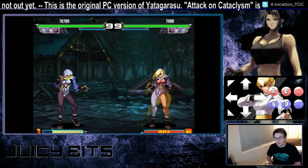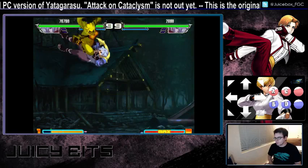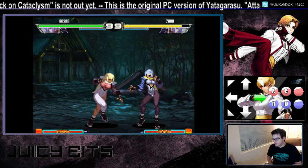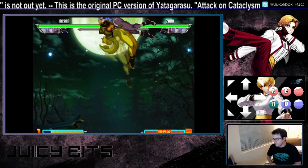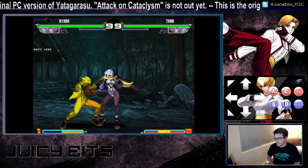At least with the meterless version that's true. However, the EX version of this command grab can be done without charge — you can just hit down-up both punches. You can jump over someone's head and do the command grab, or dash forward into the EX command grab. It does a little bit more damage and it's also invincible to throws.